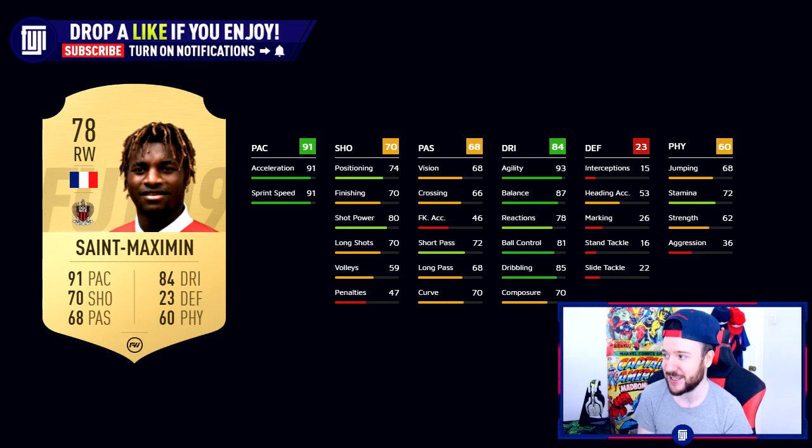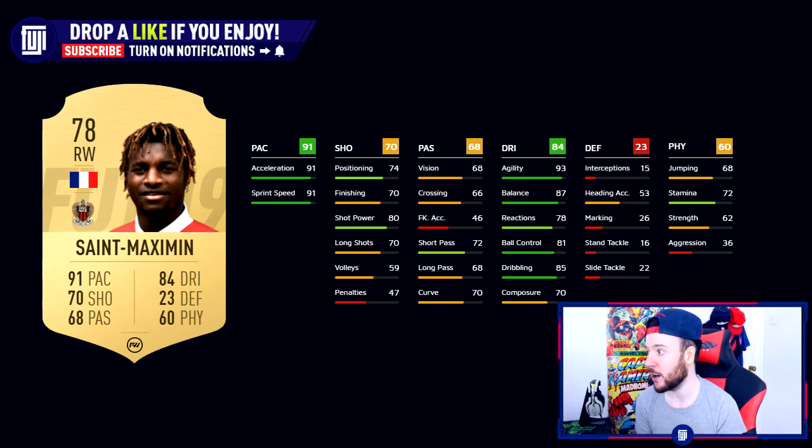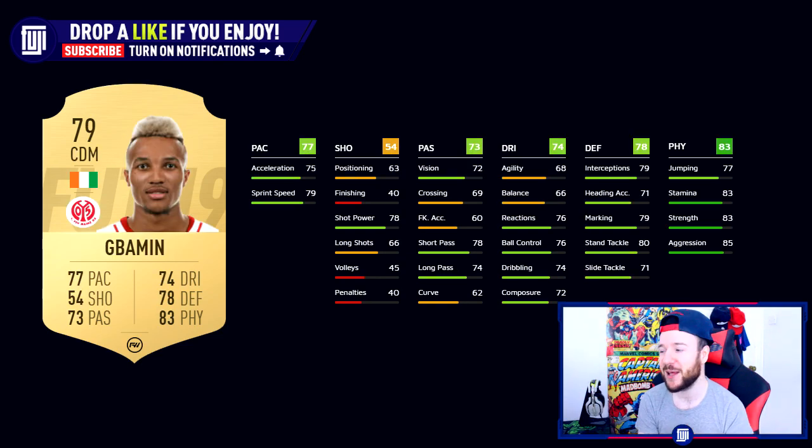This next player looks absolutely fantastic — Saint-Maximin, 78-rated. Five foot eight, high to low work rates which is really going to help his stamina, so he's not going to push back unless you change your game plan. His stamina of 72 isn't that bad — just have a sub ready. He's offering four star, four star, very good acceleration, fantastic ability on the ball, 70 finishing with 70 composure, and 80 shot power — it could be overpowered in game. The pace, dribbling, and shooting is just the recipe for an overpowered card. Whether or not he plays like that in game, we've got to go and test.